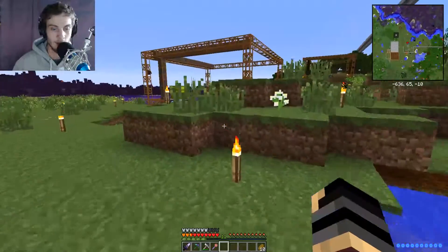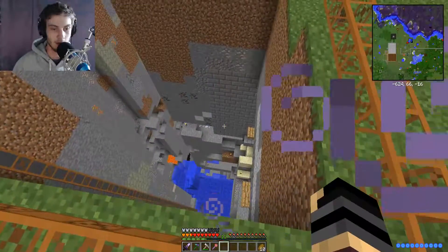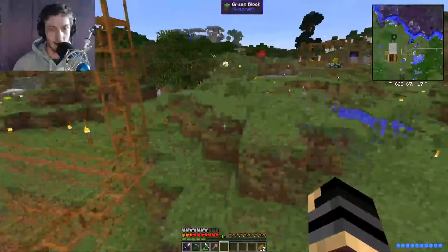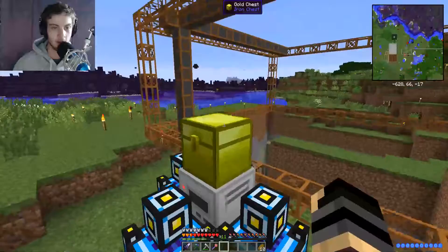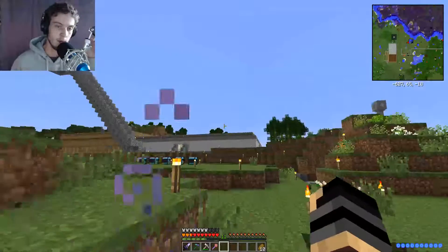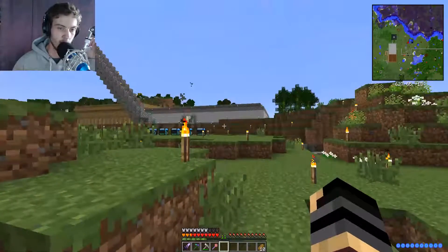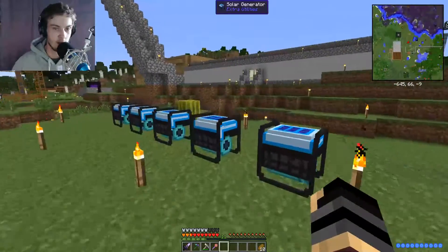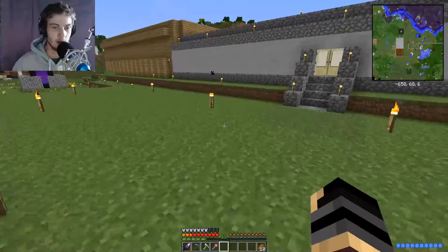Over here, these quarries have all gone down to bedrock — they're not dead, they're fine, they just need to be moved somewhere. What I want to do is automate things so instead of having to come back every so often to empty out these chests, they send everything to a main chest which then gets put into our entire chest system and sorts it out into the proper chests.